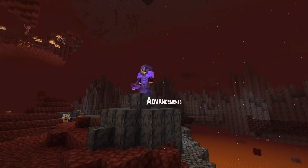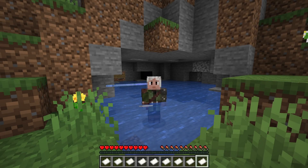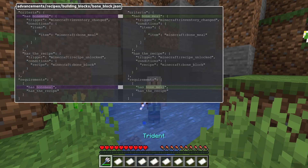There are changes to a whole load of the advancement definition files. Lots of the criteria for vanilla recipe unlock advancements have been changed — the individual criteria names inside them have been renamed. They're all now called 'has_' followed by the exact name of the item required.